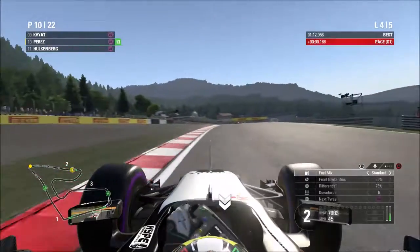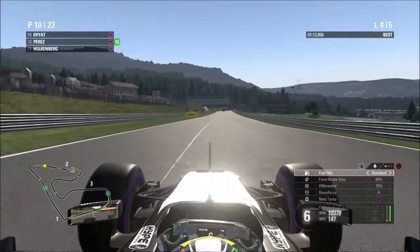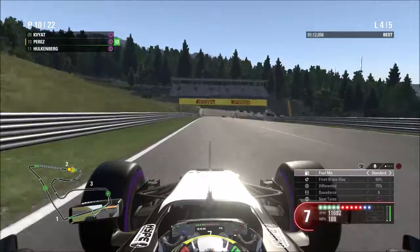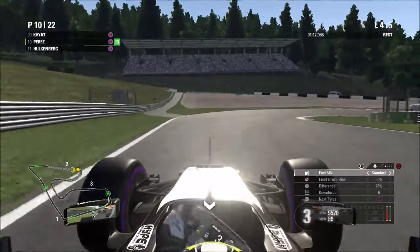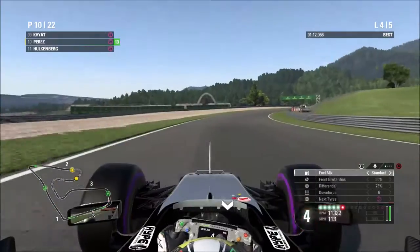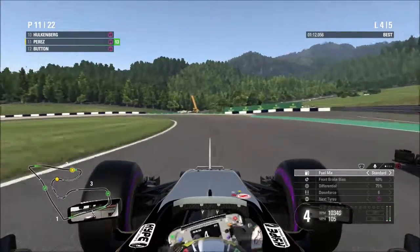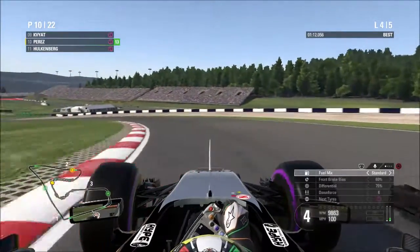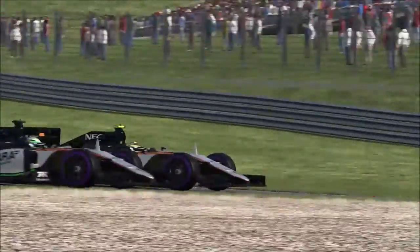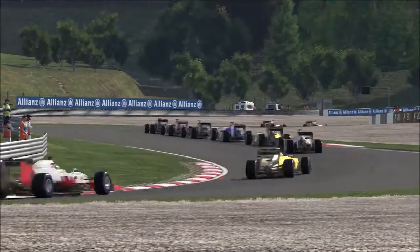Skipping on to lap number four, Kvyat has unfortunately got away from us. Hülkenberg is behind us — our teammate actually has more pace than us. We get a little bit of oversteer on the curbs, which are very realistic on this game. Hülkenberg tries to make a move around the outside — a fierce battle between the two Force India drivers, still side by side into the next corner. Hülkenberg tries to hold it around the outside but isn't quite quick enough on the exit, and we stay in front.